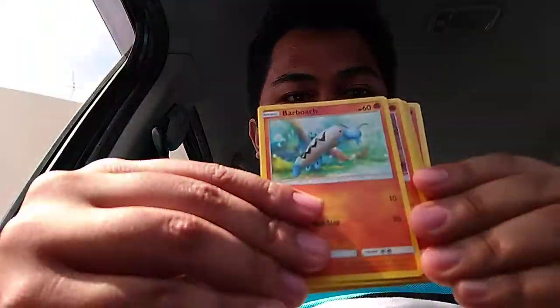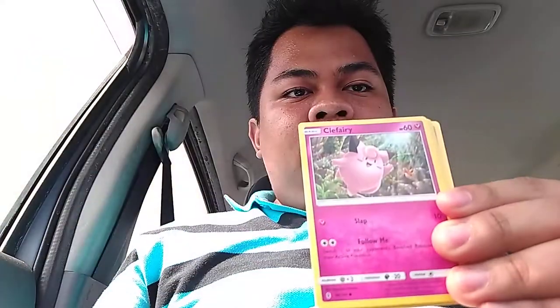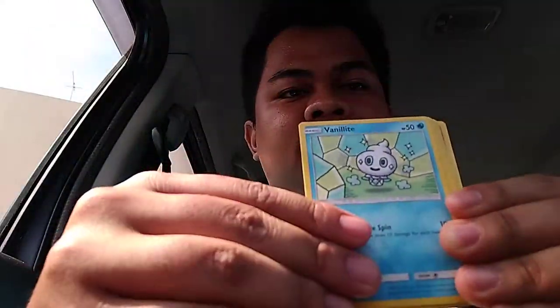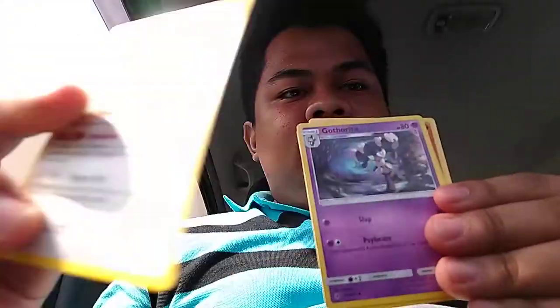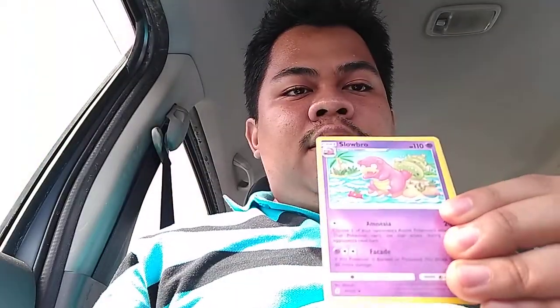First pack — Tapu Koko number one. Let's do the pack trick. Alright guys, first we got Barboach, Rockruff, Clefairy, Snorunt, Komala, Gothita, Gothorita, Slowbro. Our Rare is Jangmo-o. And we got a Tornadus.